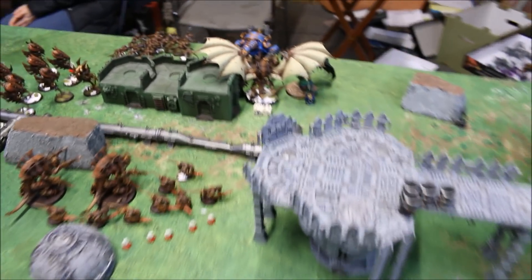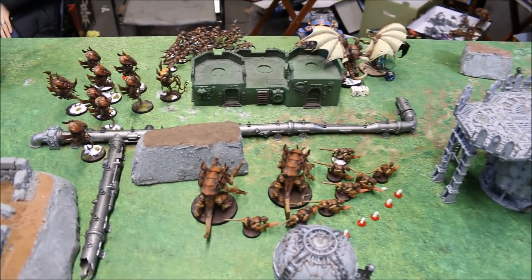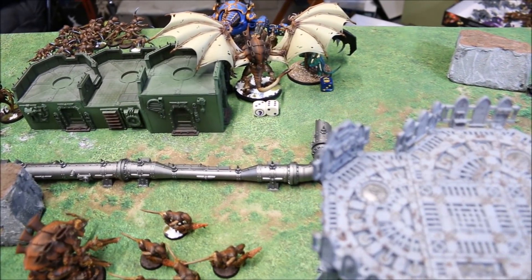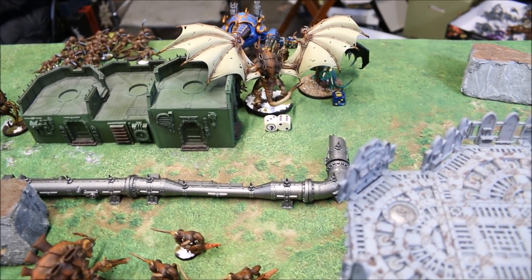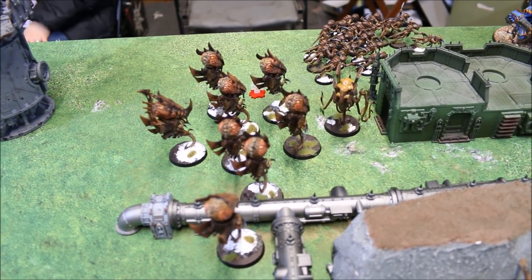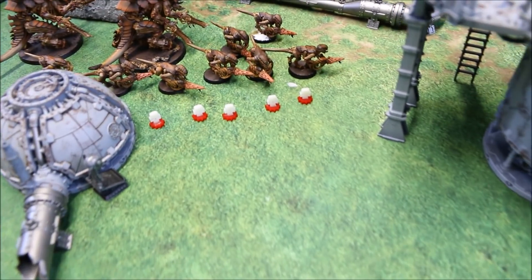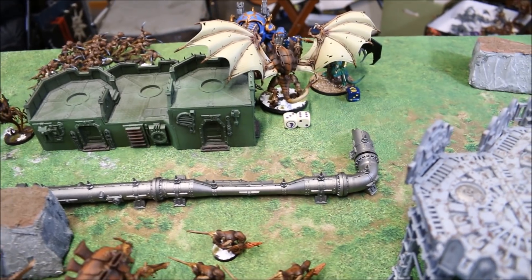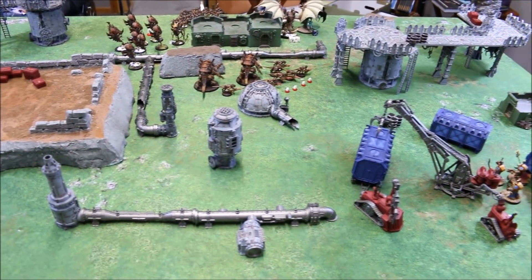In the Thousand Sons' Turn Three we determined the second random airdrop — the objective near the Sorcerer and the Hive Tyrant. The Demon Prince fell back from combat at one wound remaining. The Prince had forgotten he lost Smite when he went to cast it. The Sorcerer was able to Smite the Hive Tyrant for one mortal wound and hit him with a pistol, but the Hive Tyrant made his invulnerable save. The Forgefiend received Prescience from the Sorcerer and killed one Zoanthrope. The Terminators continued trudging forward and knocked out five more Devilgaunts. In the assault phase nothing connected — total non-event — and the Forgefiend failed its charge against the Hormagaunts. That is the end of Thousand Sons Turn Three.